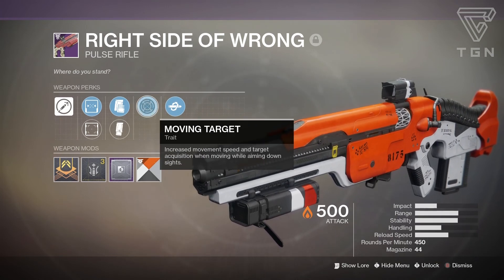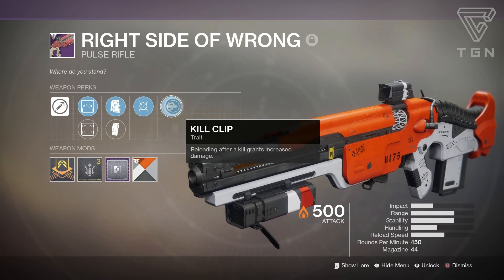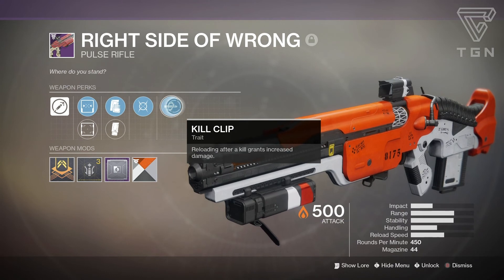For trait perk number one we have Moving Target — increased movement speed and target acquisition when moving while aiming down sights. And then you have Kill Clip, where reloading after a kill grants increased damage.